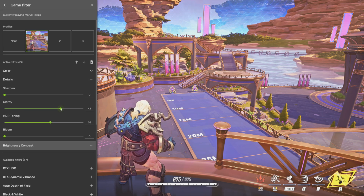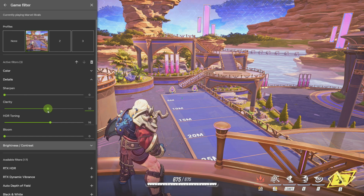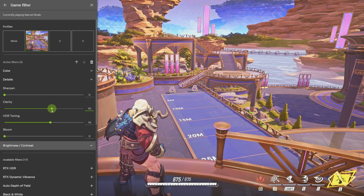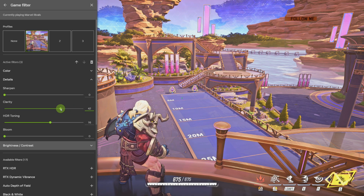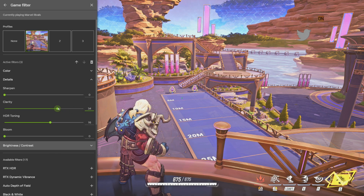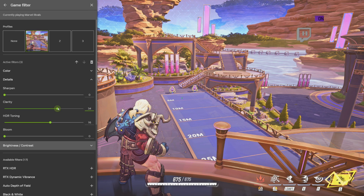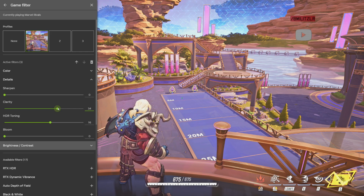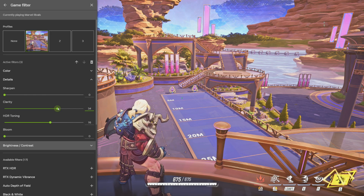Going down to clarity, I have it set to 42. This is kind of a form of sharpening as well. If you see in the distance — the rocks in the top right-hand side of the screen — if I go too high, it's going to be a little bit too sharp. Around 30 is fine in my opinion. You can see right when things very far away, like the rocks and trees, start to pop a little bit. You want to add just a tiny bit of sharpness on the stuff that's really far away. That's why I have it where it is.